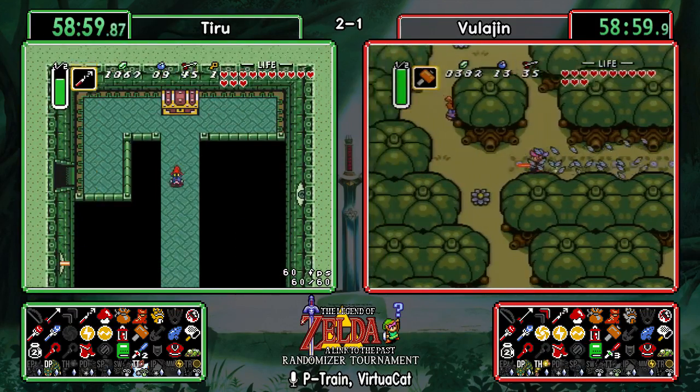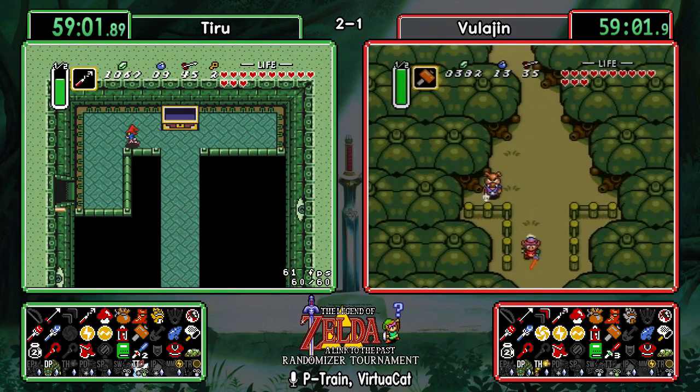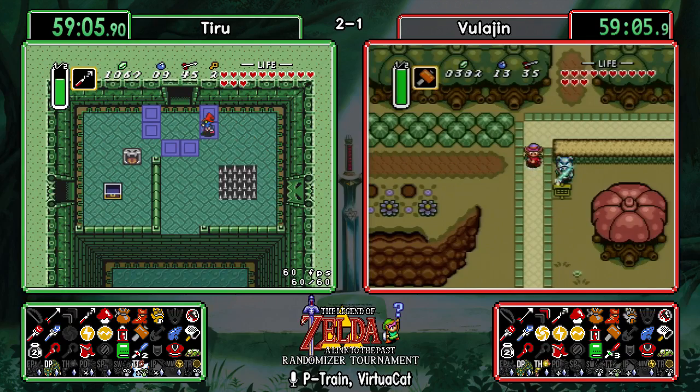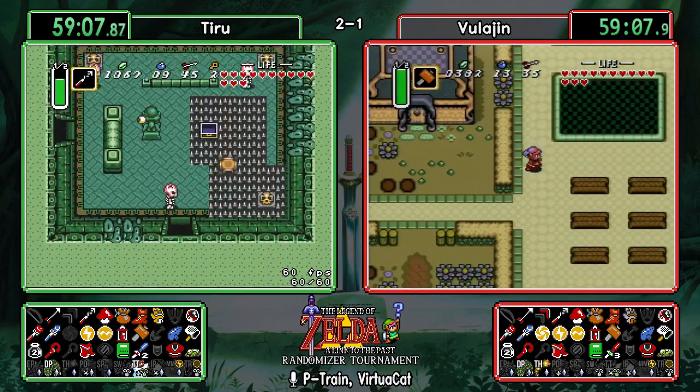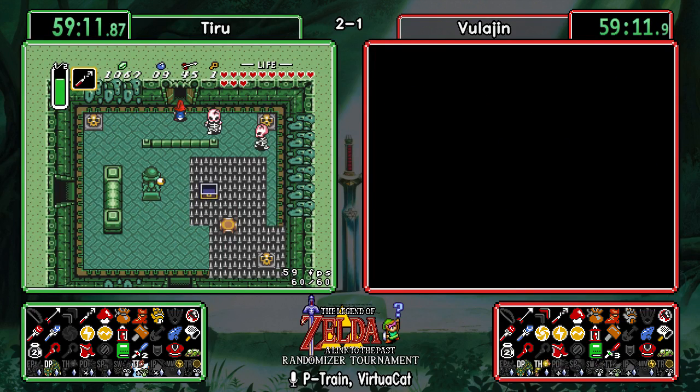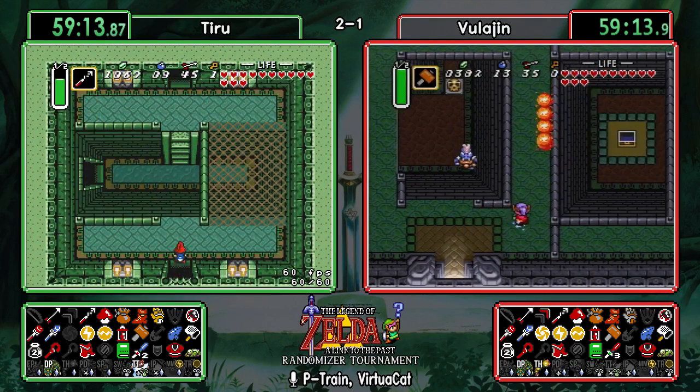Maybe the second Mire item is in the big chest — if not, it's probably with Vitreous. I think there's another chest that was crystal-locked over there, but he already got that. Vula is now going back to Thieves' Town.